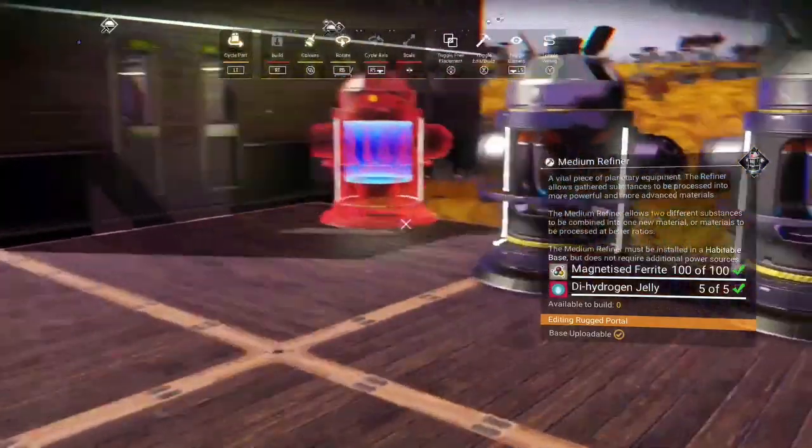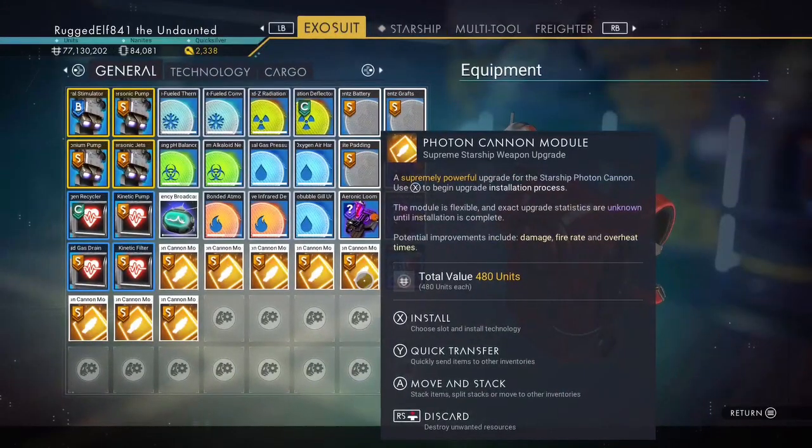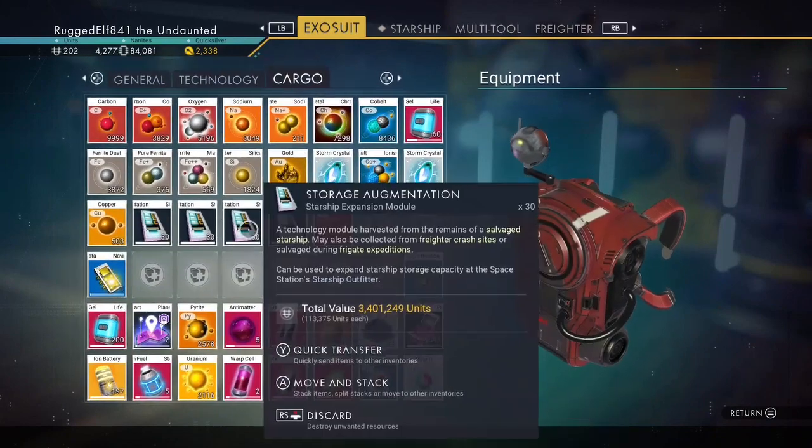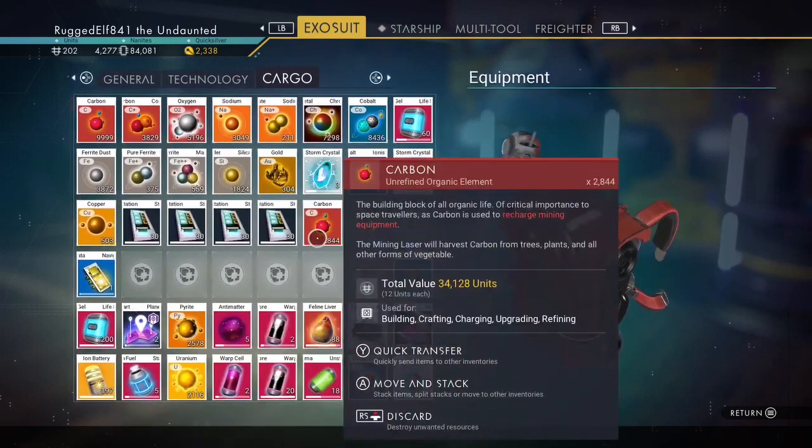Put them in place. Now you can see — I had like 1,400 carbon before, and now I've got a boatload. So I've got plenty of carbon.